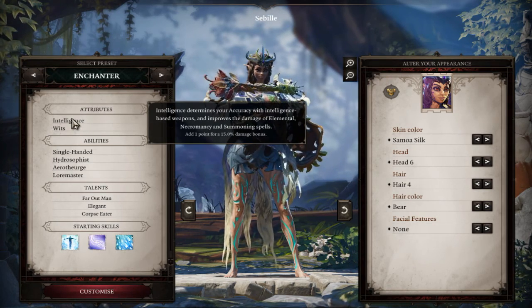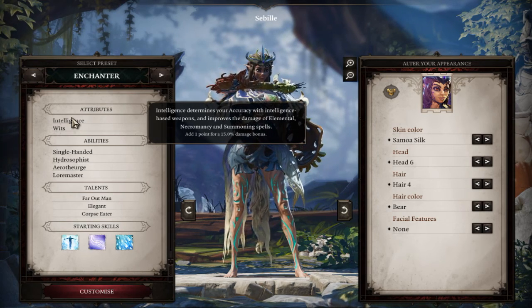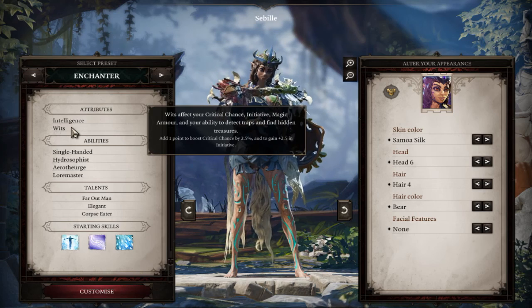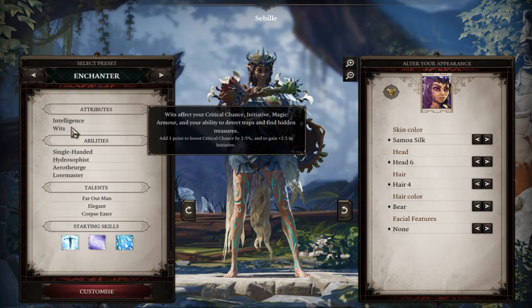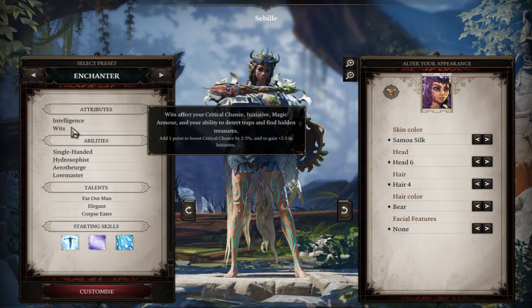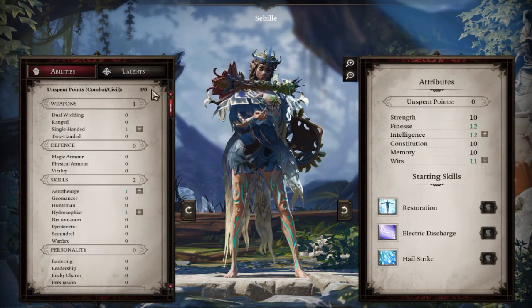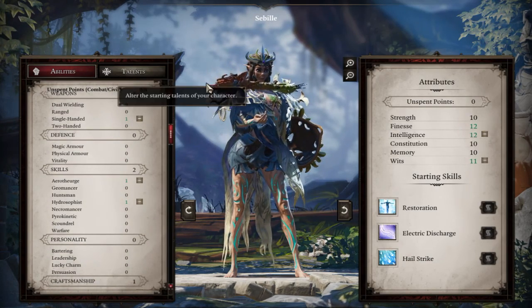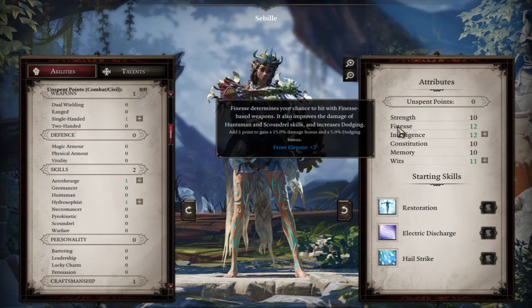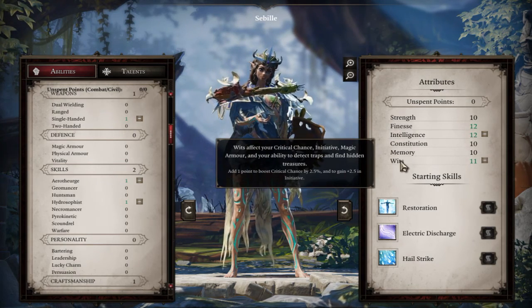The primary stat attributes to keep in mind are Intelligence and Wits. Intelligence determines your accuracy with intelligence-based weapons and improves the damage of elemental, necromancy, and summoning spells — one point gives a 15% damage bonus. Wits affects your critical chance, initiative, magic armor, and your ability to detect traps and find hidden treasures — one point boosts critical chance by 2.5% and grants plus 2.5 initiative. The Enchanter starts with 12 in Finesse, 12 in Intelligence — stick with the meta spread.